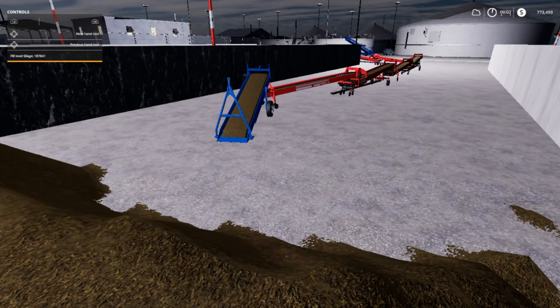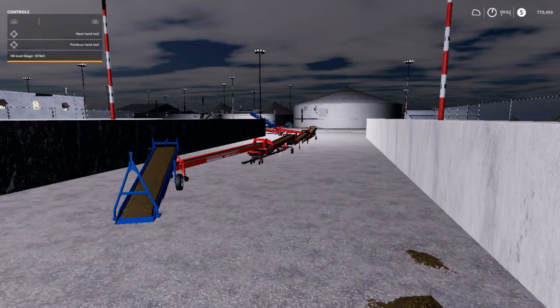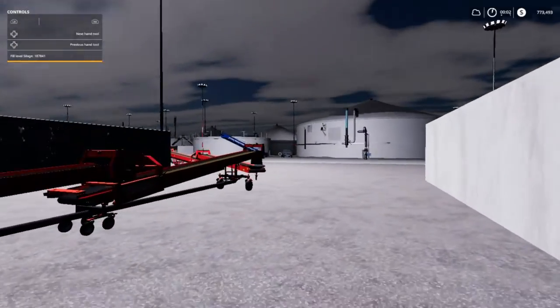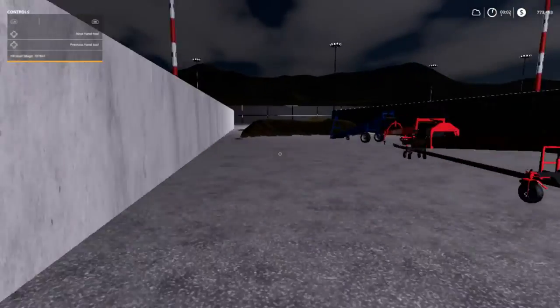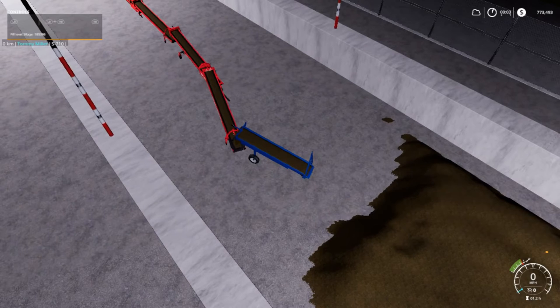We're filling this baby back up but we're going to do it differently than with these belts, which are okay but I think I'm going to get a couple of the big conveyors and just let them pile it up. Place a big one here, extend it out as far as it'll go, let it make a pile, put another one in front of it, keep doing that till it gets over here. Or we can just do 50,000 at a time in a buggy.